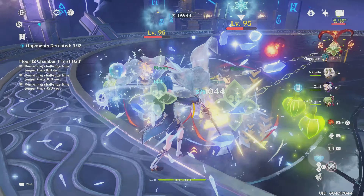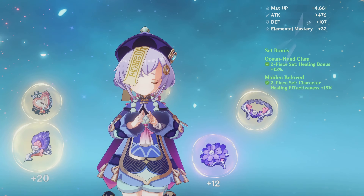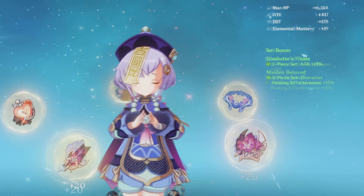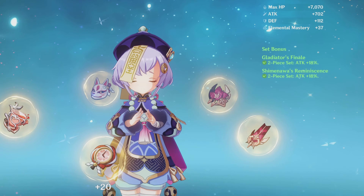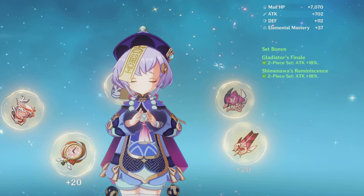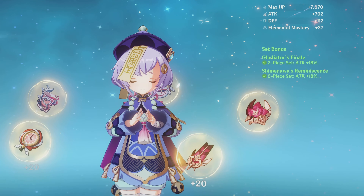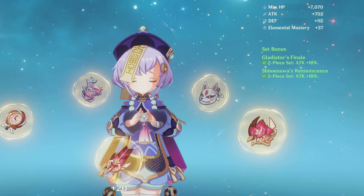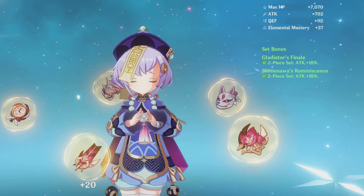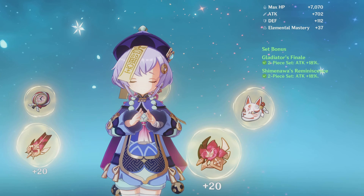If you don't want to use Ocean-Hued Clam, other options for healer Qiqi include two-piece Maiden plus two-piece Ocean for the most healing, followed by any two-set giving healing bonus and attack percentage, and finally any two sets with 18% attack. However, I recommend not specifically farming any of these sets — just use what you already have. There isn't a massive difference between these three options, and with Qiqi's healing already being very high, you don't have to worry about maximizing healing. Save your resin.